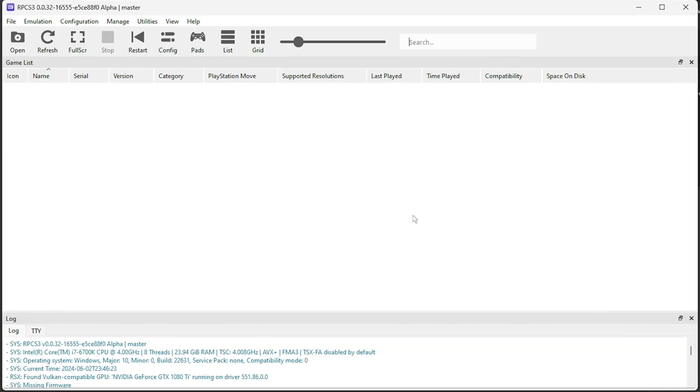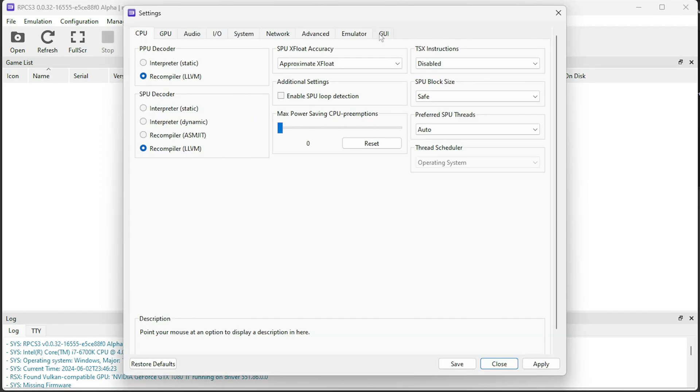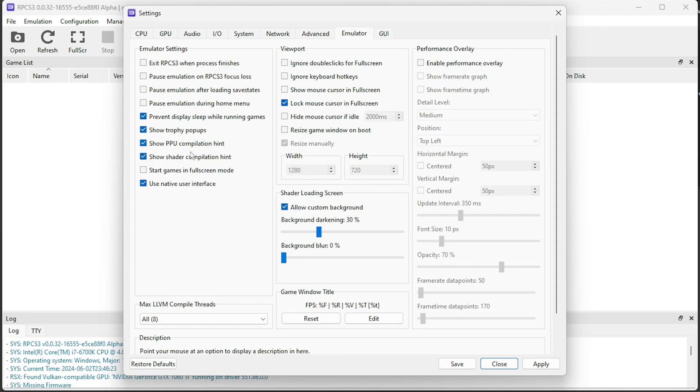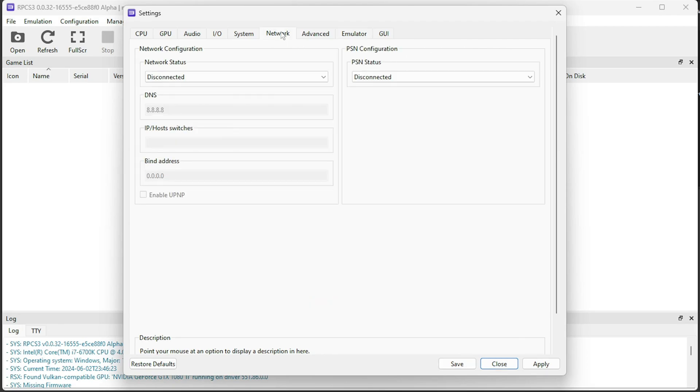Now let's go through the initial setup process for the emulator. Click on the Config icon. Move to the GPU tab and press the settings I am pressing. Now go to the Emulator tab and follow me. Now the Network tab. Click Apply to save all your changes, and then the Save button.